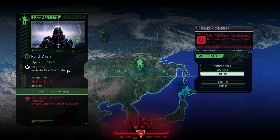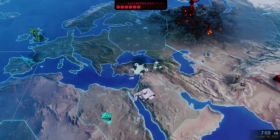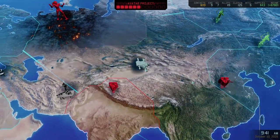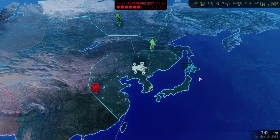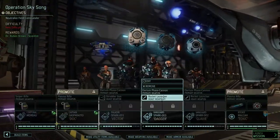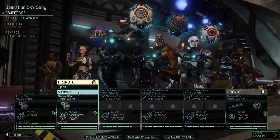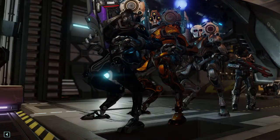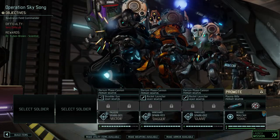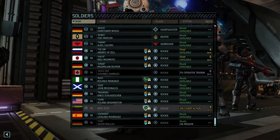We need to neutralize an Advent Field Commander, heavy max elite purifiers, Andromedons, and an elite shield bearer. That's a lot to chew through — 13 enemies plus the field commander. I'm totally expecting this is going to be a rather difficult mission. It will be important to spot out the commander relatively soon and then destroy him to the best of our abilities. Psionic characters are unfortunately unavailable.